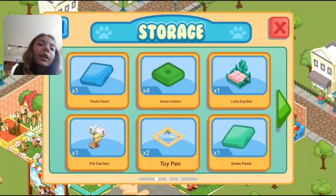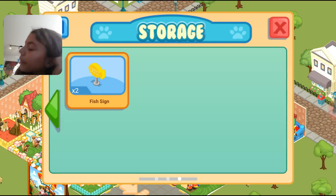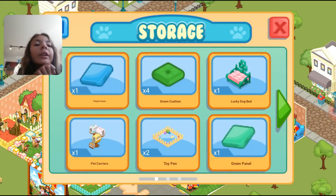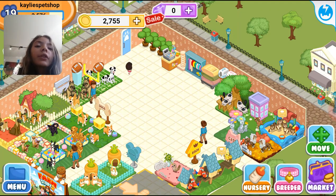Let's look at my storage. Here I have a fish sign I haven't put up yet because I don't have room for my fish. I have a trash can, a reptile section sign, a goldfish, a garter snake, two aquarium filters, and four food bag sacks. On the next page I have a lucky dog bed, a green panel, four green cushions, one plastic panel, one pet carrier, and two toy bins.